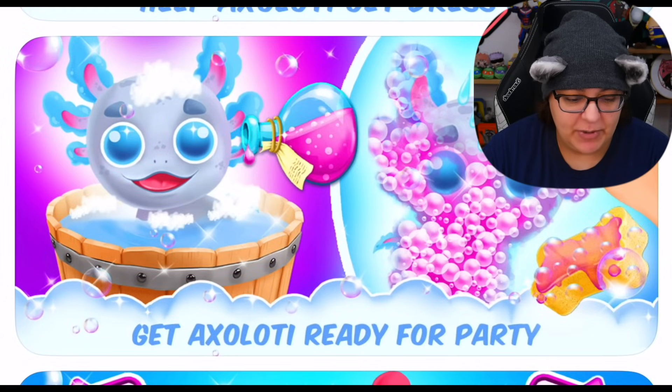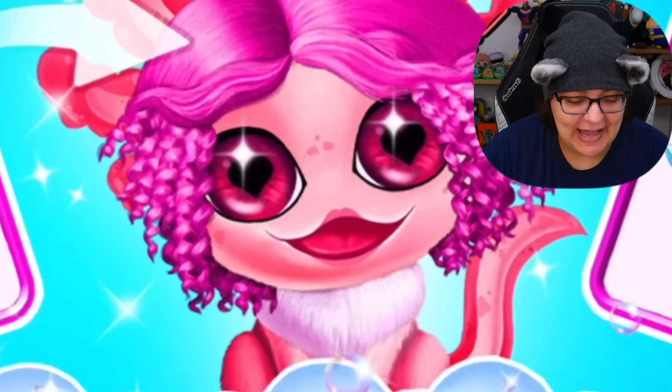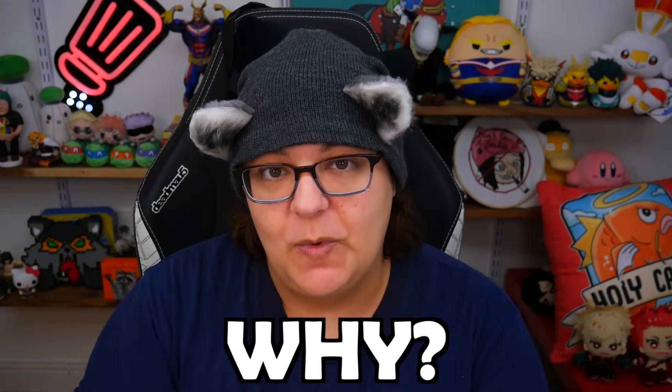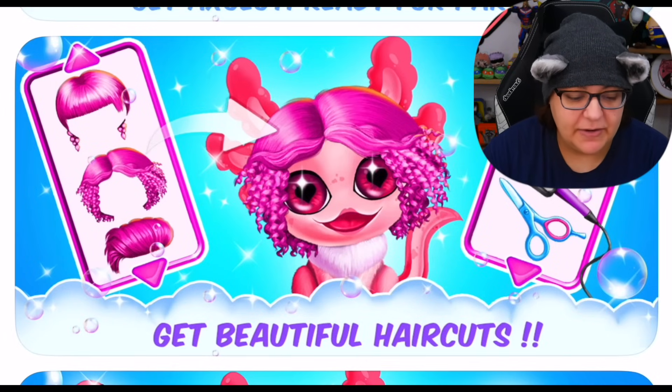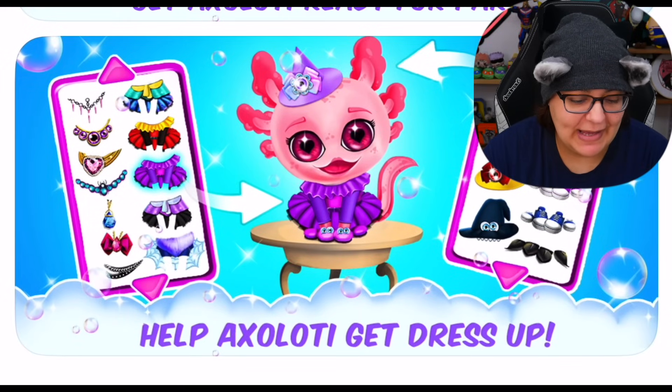And then it says get axolotl ready for a party. Okay, it's not a potion - this is soap. So we're going to bathe our axolotl for a party. I'm guessing there's going to be events if there's going to be a party. Get beautiful haircuts. Why does my axolotl have lips? Why does my axolotl look like it got... botox? Lip fillers? Why? And we're kind of going back with the idea of haircuts, but the eyes are different, the color is different of the axolotl. So I'm wondering, how do we actually collect them? We're going back into the whole party idea, the dress-up idea. That's all we know.